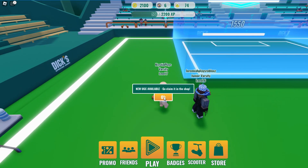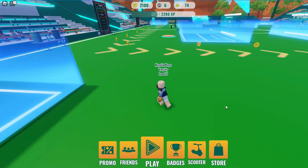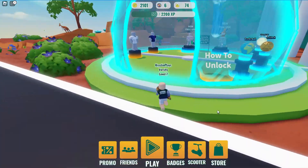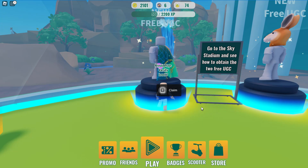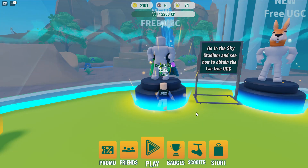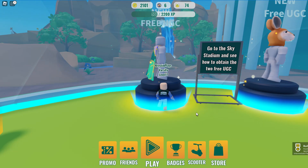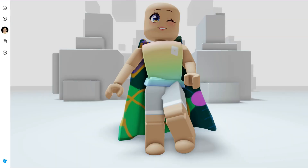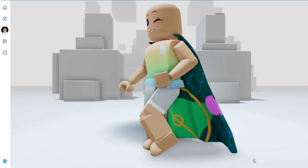Let's head back over to the shop so that we can claim this free item. Follow where I go. Walk up to the cape and click E to claim. You'll get the badge and that'll award you the free bag accessory.